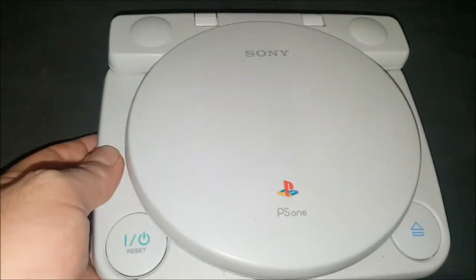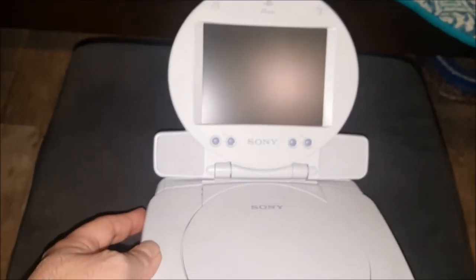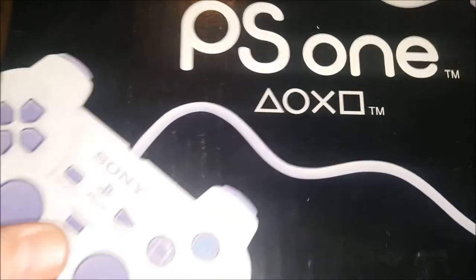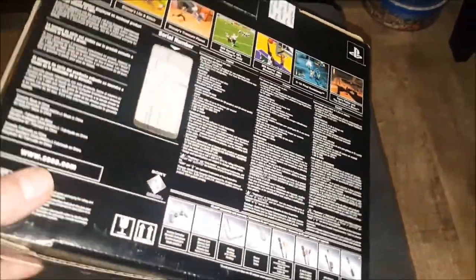I probably should have shown this off first, but we've got my PS1 with a screen — pretty badass. I have all the original hookups, the controller, everything for it, including the box. I got a great deal on literally everything attached to the PS1. My cat Cheese is trying to get all up in here right now. Say hi to Cheese — never mind, he doesn't want to look.